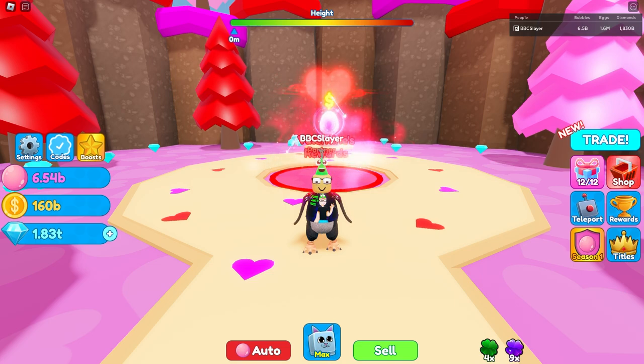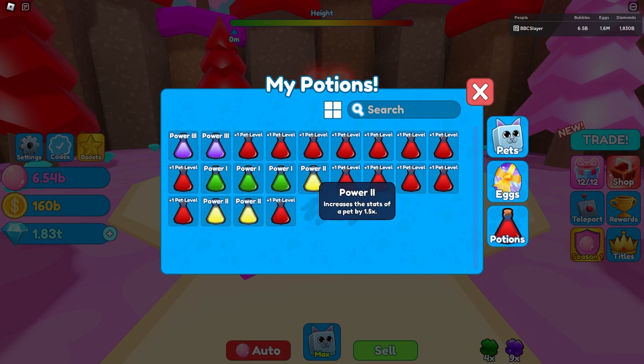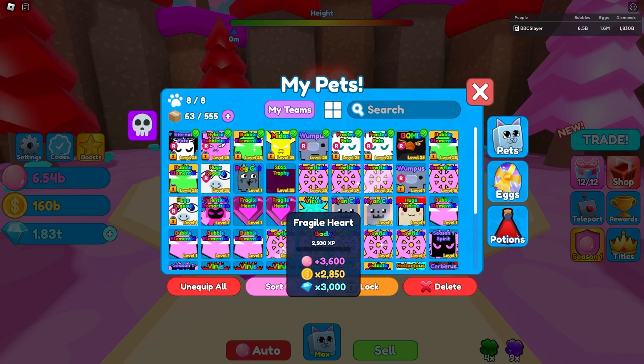You might be asking: what is a Power Potion? A Power 1 potion increases the stats of a pet by 1.2 times, so if you're fairly new this would honestly boost any pets you hatch. The sad part is these do not stack — once you apply a Power 1 potion you can't change it to Power 2 or Power 3. So if I put a Power 1 on a Fragile Heart, I can't apply a Power 2 to it — it will stay Power 1.